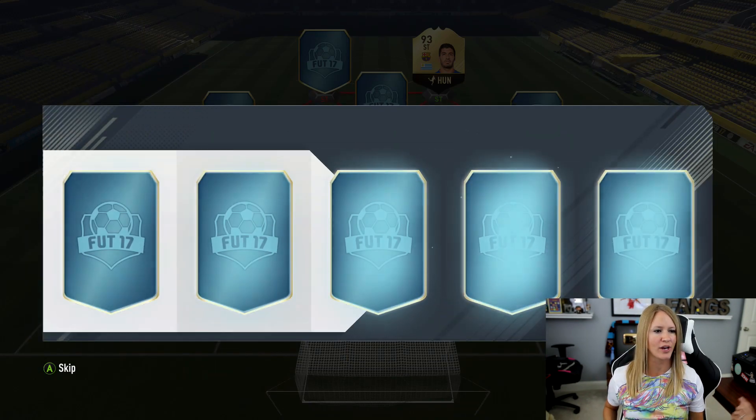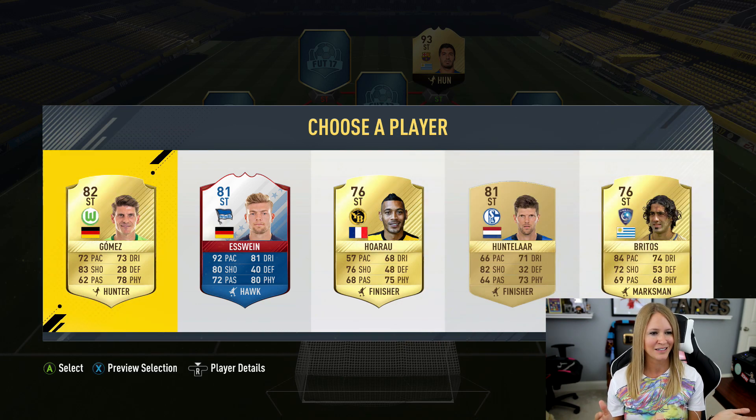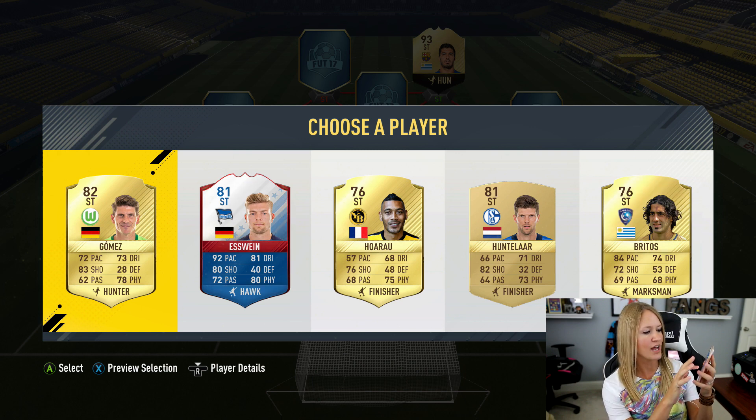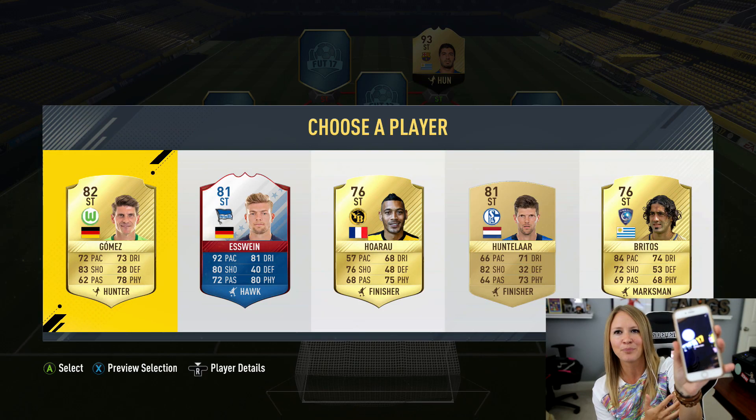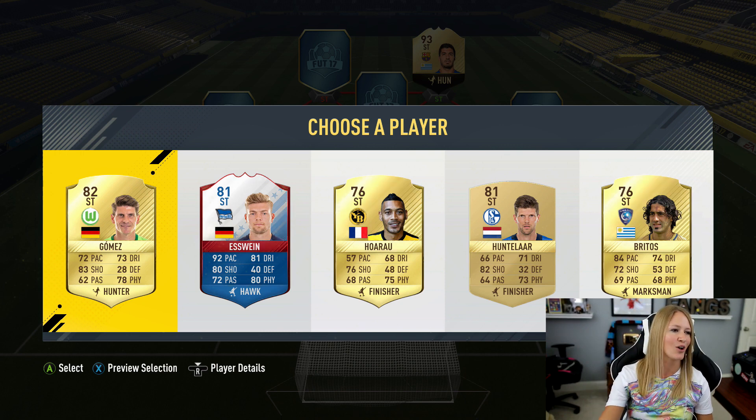Next up, our second striker. The options are Gomez, Eswain, and Puntalar. For our next pick, Calcium Majla sent in number one, so we're going with Gomez.